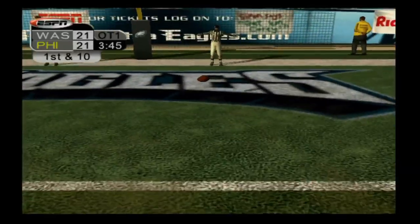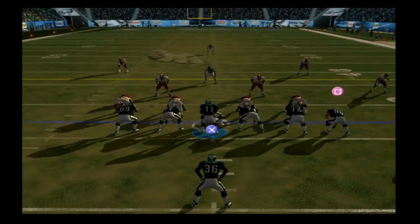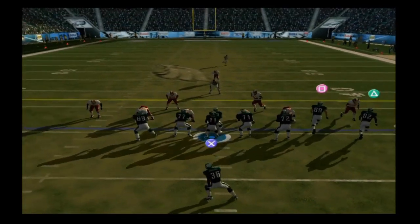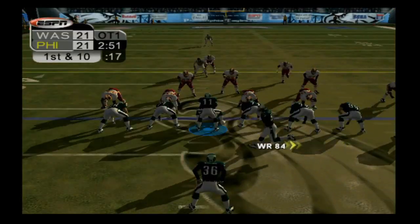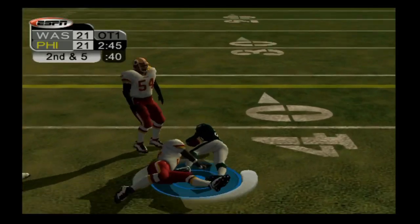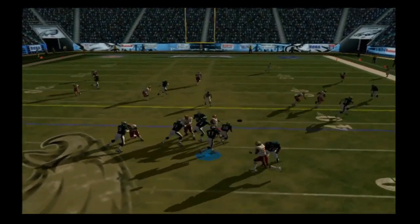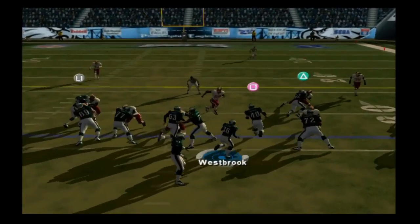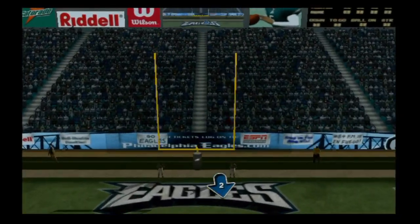Westbrook gets five yards, Blake hits Chad Lewis for eight yards, Westbrook shimmy-shakes for 12 yards up the middle — and David Akers drills the 38-yard field goal in his sleep. The Philadelphia Eagles complete the total comeback — a 24-point comeback. After scoring that third touchdown early in the third quarter, Washington did not sniff the end zone again. The Philadelphia Eagles take this one in overtime, 24-21. We are now 1-1 in our NFC East gauntlet.